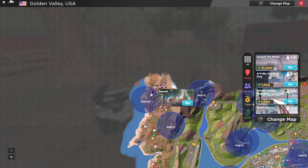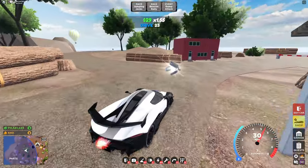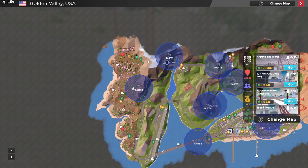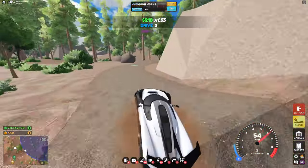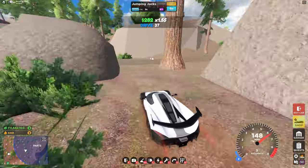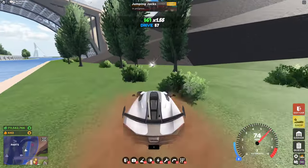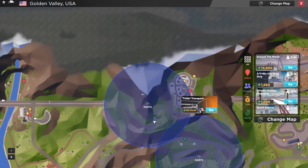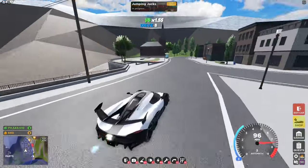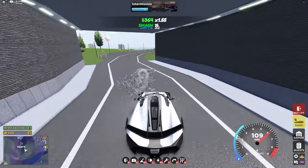Starting off with the first part, head over to Sawmill and right over here you'll see the part. For the second part, head over to this race, Forest Trail, and right over here you'll see the part. For the third part, over by Waterfall, you'll see it right in between these trees and bushes. For the next part, up by Mountain Town, head over to this trailer delivery spot right here, and right in this small tunnel you'll see the part.